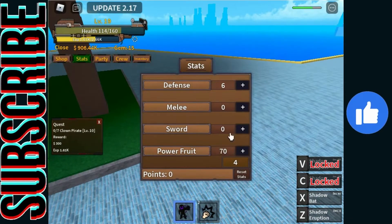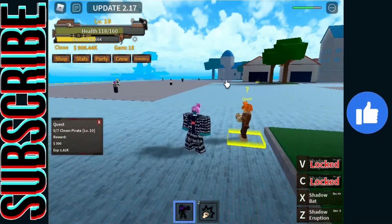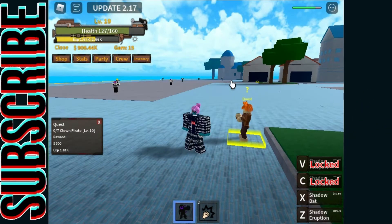Alright, we're at 70 stats. So 30 more double free stat points and we can get our next skill. I think that's called Shadow Explosion. I can't really tell, but we'll see when we get it.